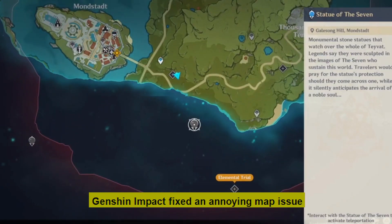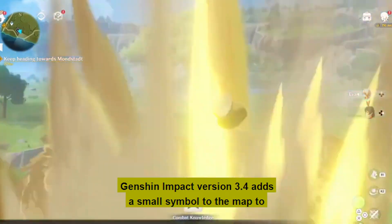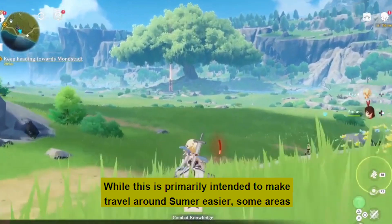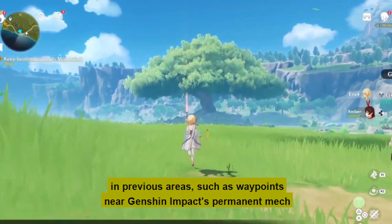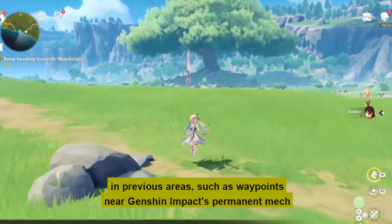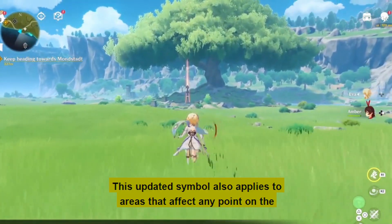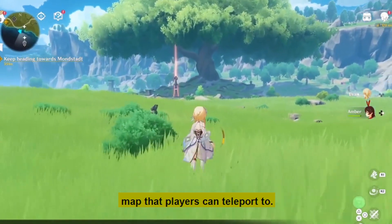Genshin Impact fixed this annoying map issue. Version 3.4 adds a small symbol to the map to distinguish if a teleporter is on a level other than the surface. While this is primarily intended to make travel around Sumeru easier, some waypoints in previous areas — such as those near the permanent Metra Ray Lightning — have also been updated. This symbol applies to any point on the map that players can teleport to.